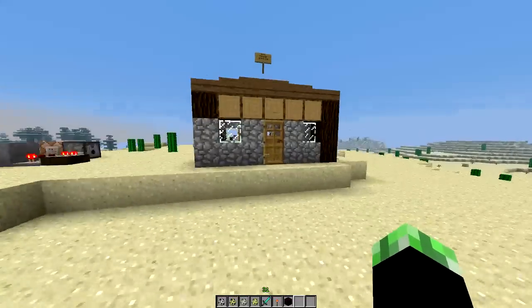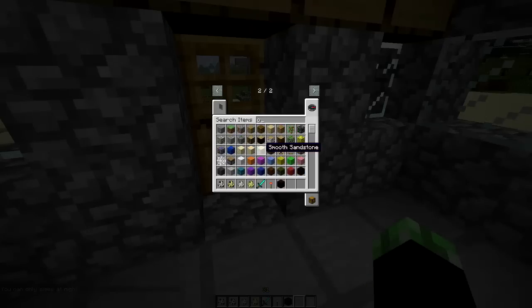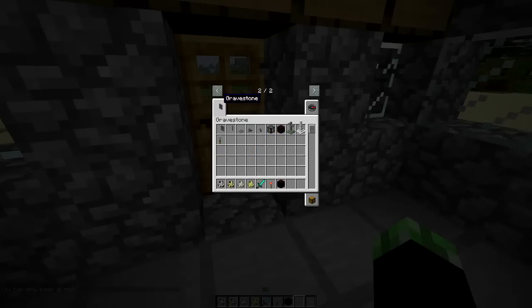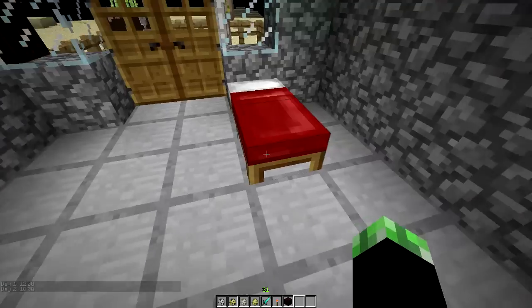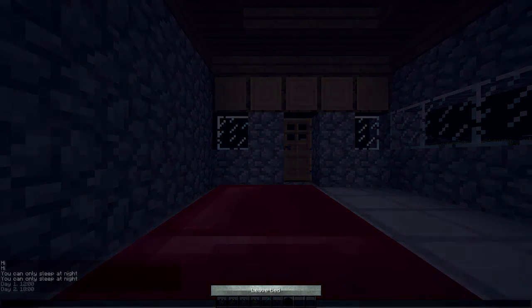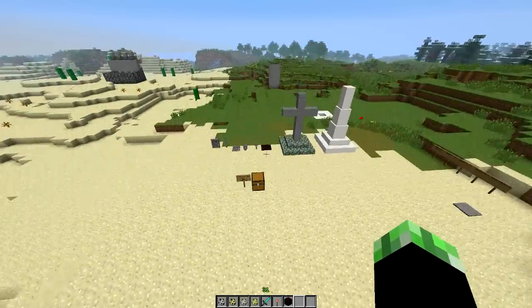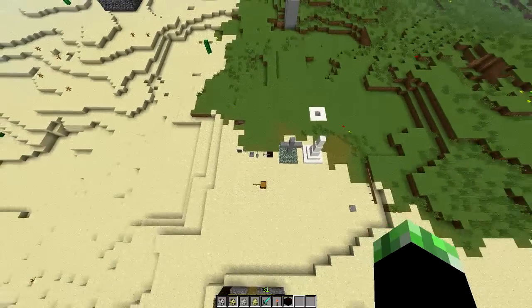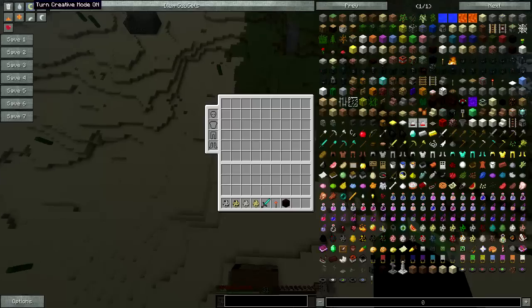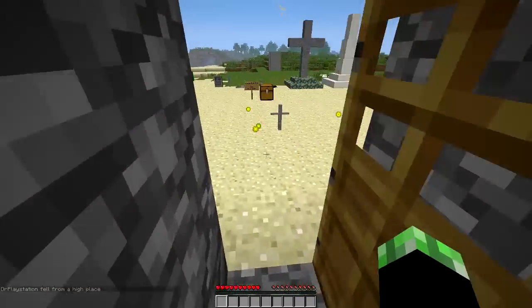So it goes to sunset, and then I can make it nighttime — midnight. So now I can sleep in here, set my spawn point, and it's daytime. Okay, I'm going to set my spawn point, run out here, and kill myself — to show you guys the general idea with what happens when you die. So here we go. Boom. I'm dead. And as you guys saw right there, something pretty cool happened.